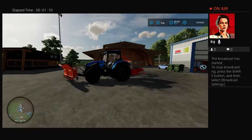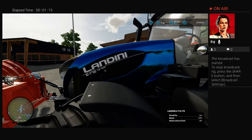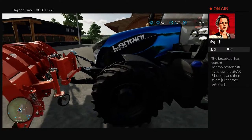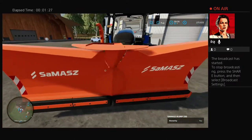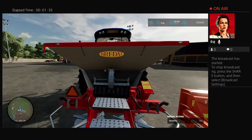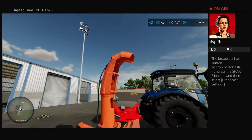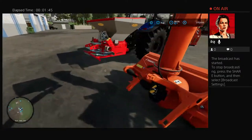So if I turn to the left here, we got the Landini 6175 Dual Power. I got the Snowblade for it for when winter hits, I got the Salt Spreader — Road Salt Spreader — and just in case we get a lot of snow, I got the Snowblower. We'll come back and bring that back to our farm.